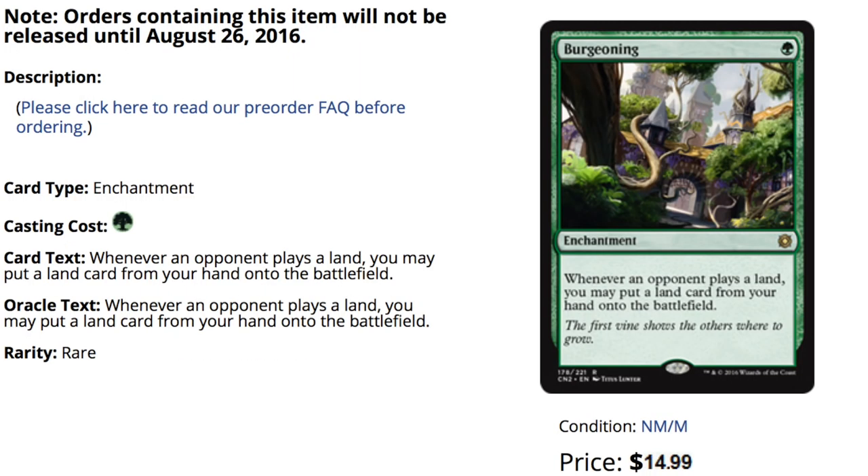Number seven is a new card. I don't think this is Exploration in the sense of Legacy Lands, but it's very good in multiplayer — whenever an opponent plays a land, you may play a land from your hand onto the battlefield. That obviously scales well when there are more than two players. The price point is also interesting right now.